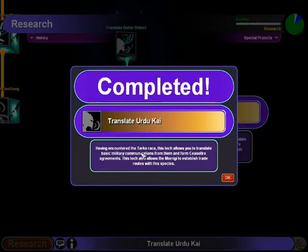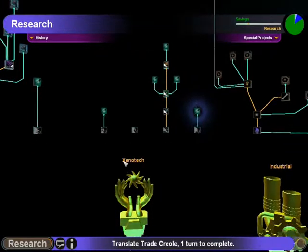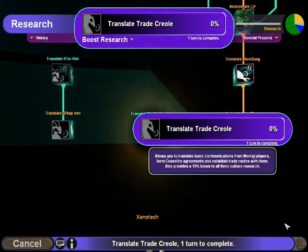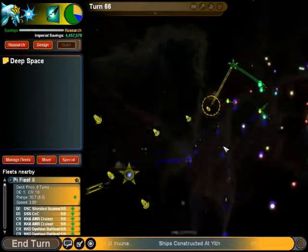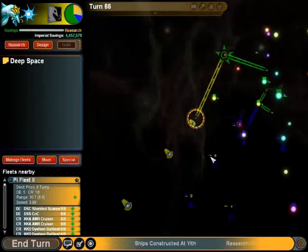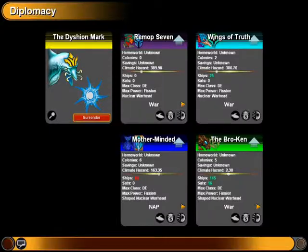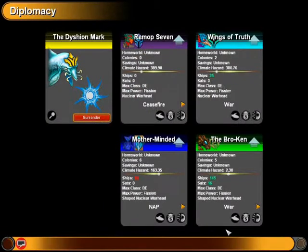The intent of the royal lizards becomes more clear. Now I'll do the translate Tarka - the Moragai basic language. I can now have a go at diplomacy. I'm actually going to try a ceasefire with the Tarka. We'll not attack. Peace - only for now.